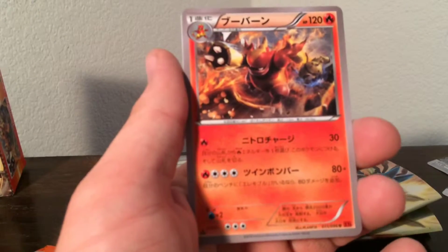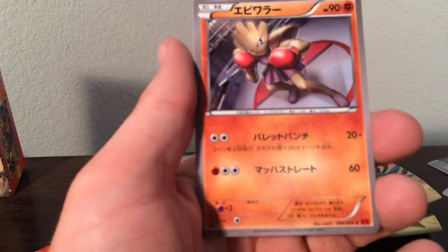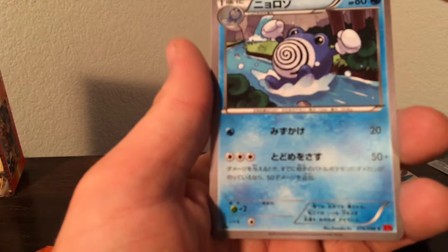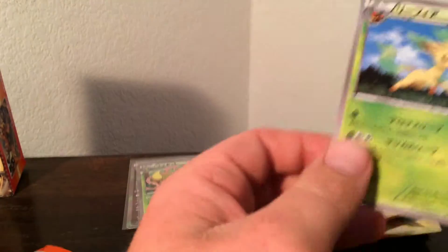Victory Bell is definitely a cool card to pull. Very cool Magmortar. Lickitung. Hitmonchamp. Poliwhirl — yeah, Poliwhirl. And a Leafeon, just an uncommon.